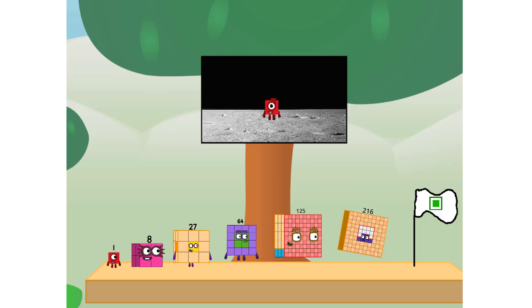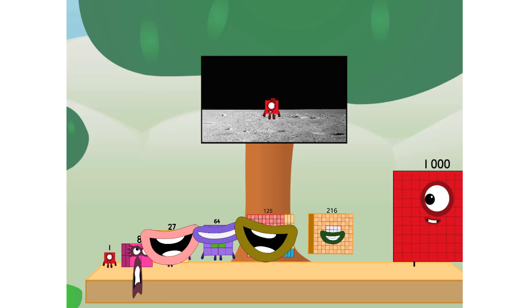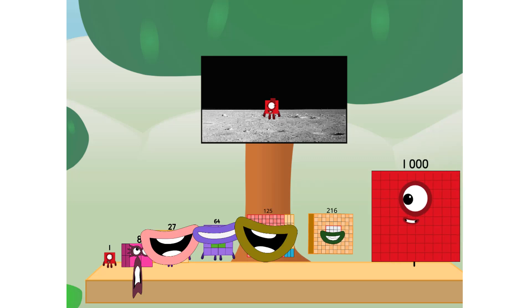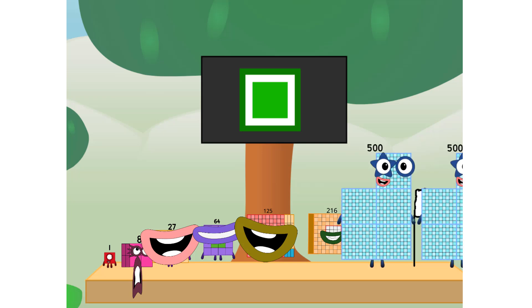We did it! The only thing left now is to plant the square club flag. Number land, we have a problem — I forgot the flag. Don't worry little one, I'll take care of this. Ninety-one, under promise: no rockets.